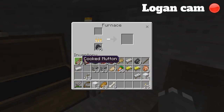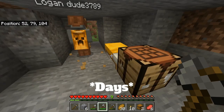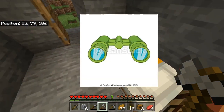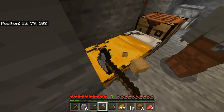In terms of food I have 10 cooked mutton, two cooked beef, seven cooked pork chop, and three cooked chicken. So we have plenty of food. I also have 27 torches.